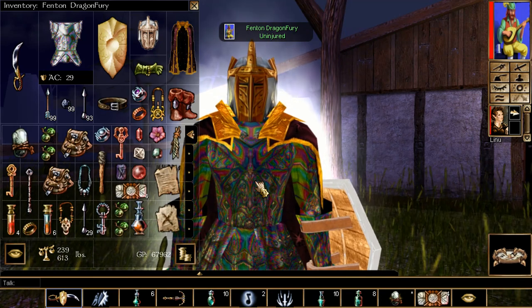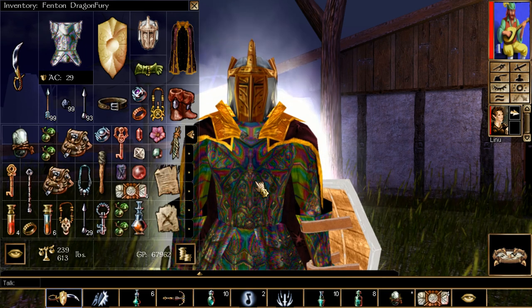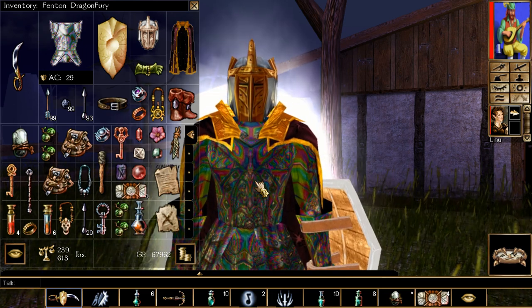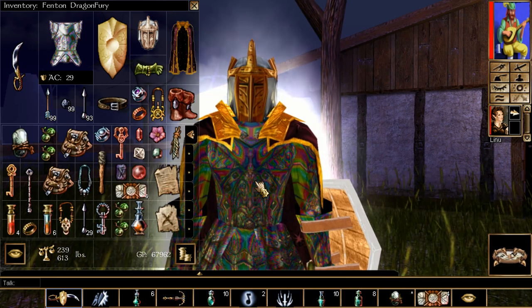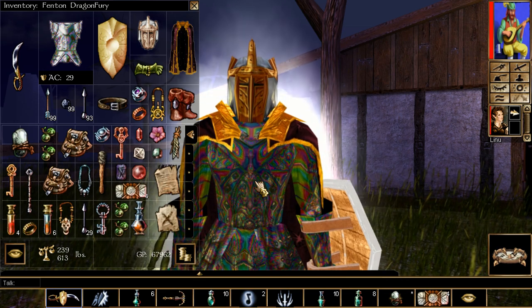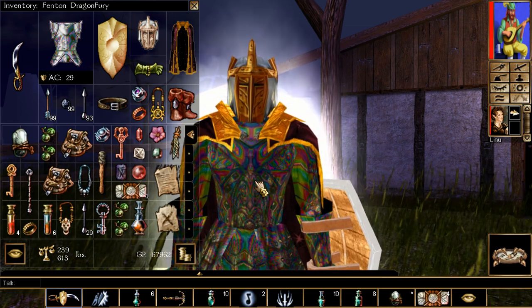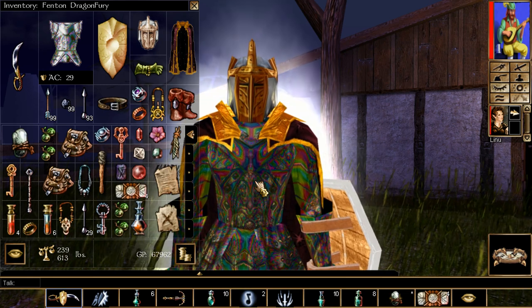Hello and welcome back to Lord Fett Gaming Plays Neverwinter Nights Enhanced Edition. I'm your host Lord Fett, and today's Neverwinter Nights Enhanced Edition video guide is showing everybody how to complete all henchman tales in chapter two — from where you get the side quests, to the location of the items, and finally what you get when you turn them all in. As always, like, comment and subscribe to my channel for more Neverwinter Nights content.